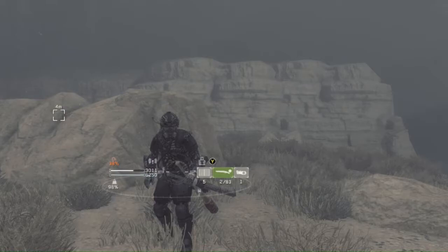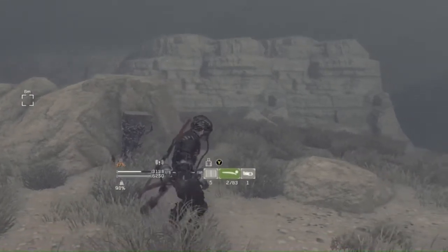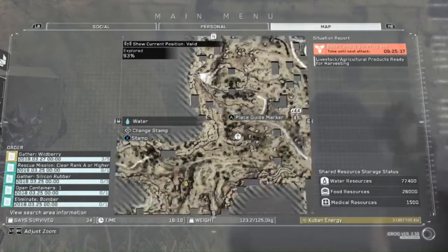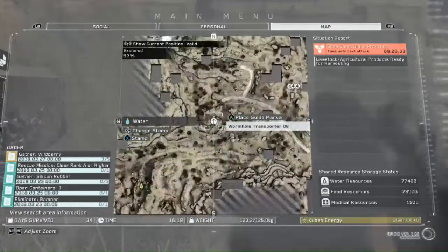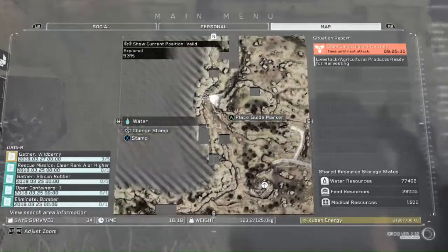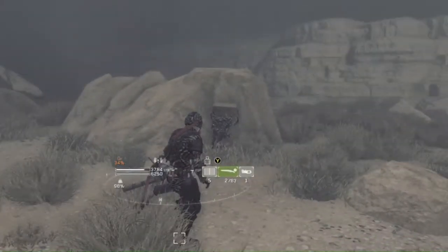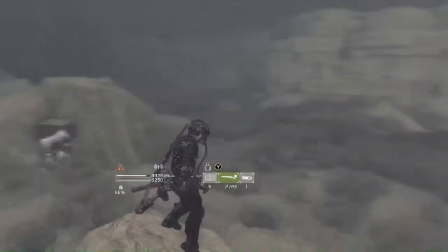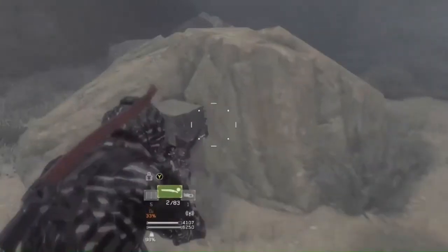You can see the box behind me — it's sitting next to a random rock above Wormhole Transporter 07. On the map, I'm right here, which is north of Wormhole Transporter 8. Go northeast, follow the mountainside, and just look for a random rock. You'll see a box sitting next to the rock. Go ahead and smack it with a bat to save ammunition.